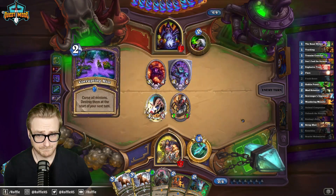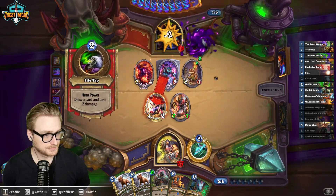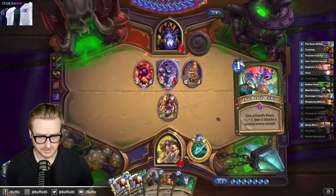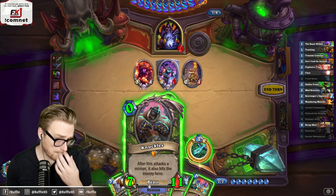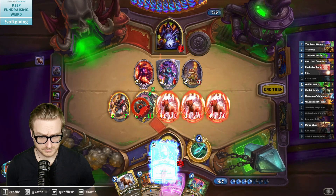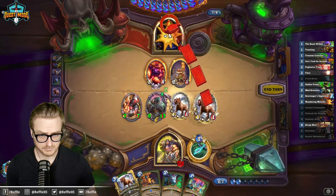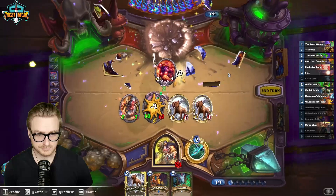Looks like Reno. I'm assuming they don't have Rat if they played the Corrupting Mist first. Does this deck run Rat? Reno Warlock? Definitely — why wouldn't it? Why did they trade when... you're dead? Seven — you should be dead, right? Because this goes face with the Unleash. Easy.